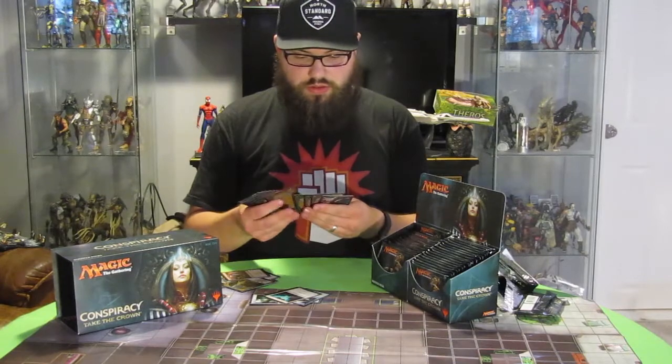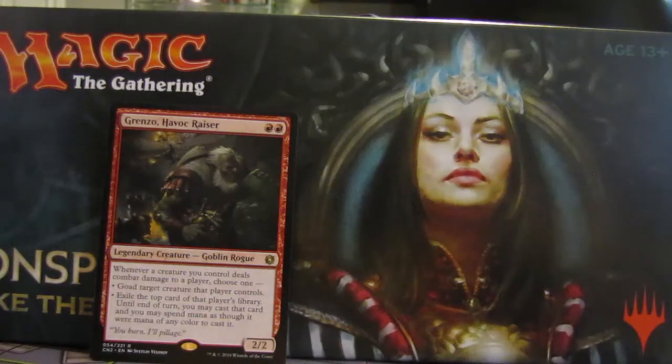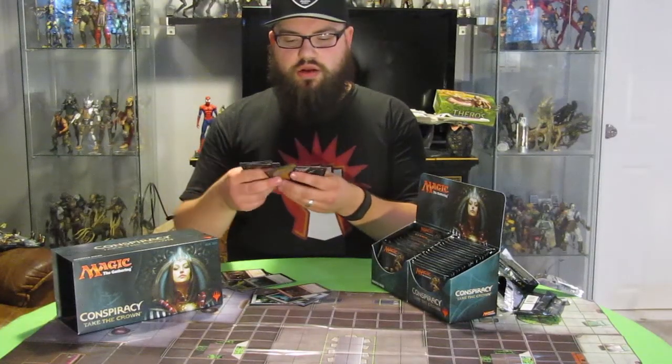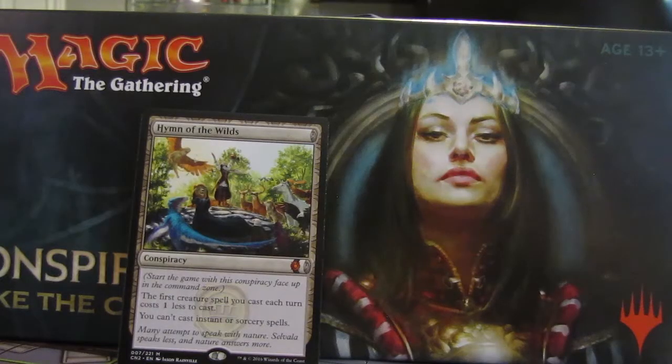Pack six, we have Grenzo Havoc Razor — very cool new card. We got a Foil Zealous Strike, and a first Mythic Rare, and it is a Conspiracy: it's Hymn of the Wilds.